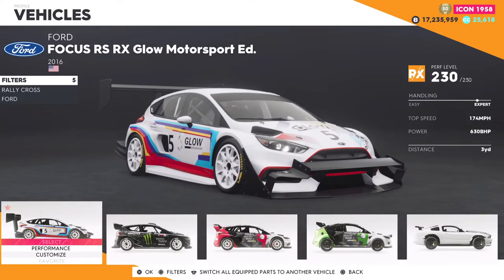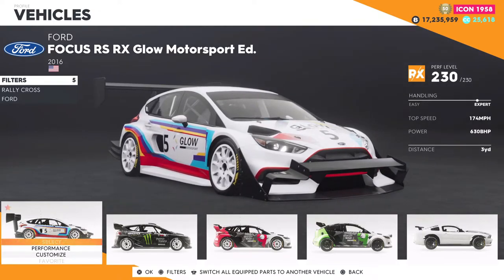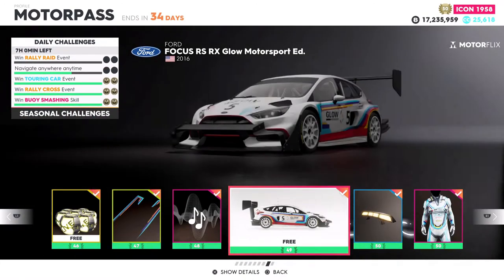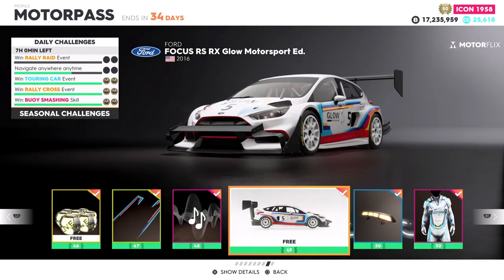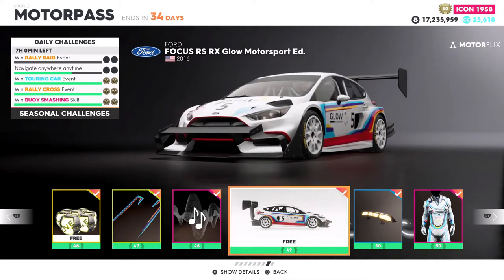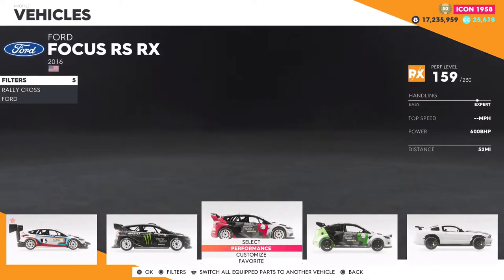What is going on everybody! In this video we will be taking a look at the Ford Focus RS RX Glow Motorsport Edition, which is a very long name. This is the level 49 vehicle in the Motor Pass, so it's free if you have level 49. You still have over a month when I was recording this to get it, so definitely go after it because it looks like a pretty dope car. We now have three RS vehicles in the game.